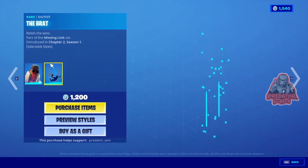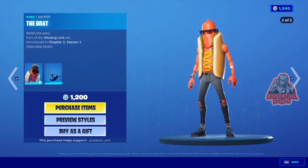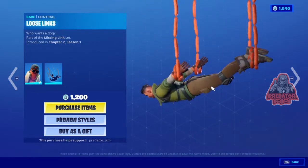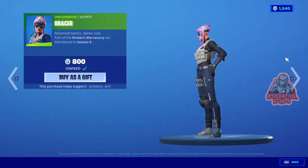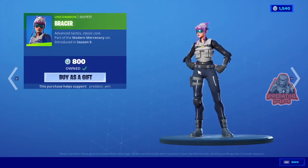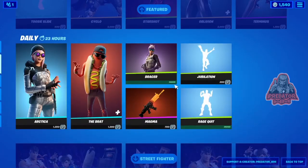The Bird skin has two different styles — the first one with the head and the other one without it. Then we have Control for 1,200 V-Bucks. And of course we have Parser from Season 9 for 800 V-Bucks — it's really cool, I like it.